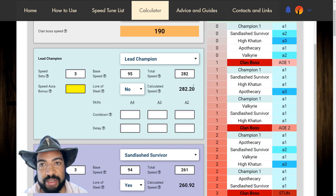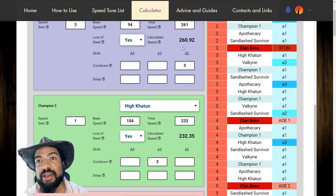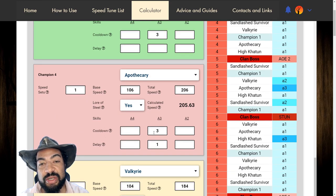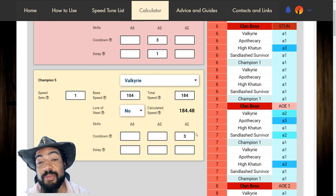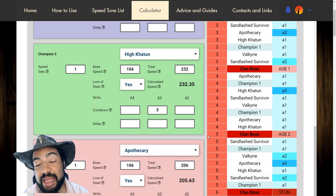We have Tyrell here as our lead at 282. We have Sandlash going at 261 — he's there to extend the speed buffs, and you can see I have his skill right here, three turn cooldown. HiKatoon is going at 232 speed and you can see I have his speed buff on his cooldowns. Then Apothecary at 206, also his skills — I have it on a one turn delay because I want to make sure him and HiKatoon aren't using their abilities at the same time. We want to stretch that out. And then Valkyrie is mostly just to keep us alive. She's not a damage dealer.